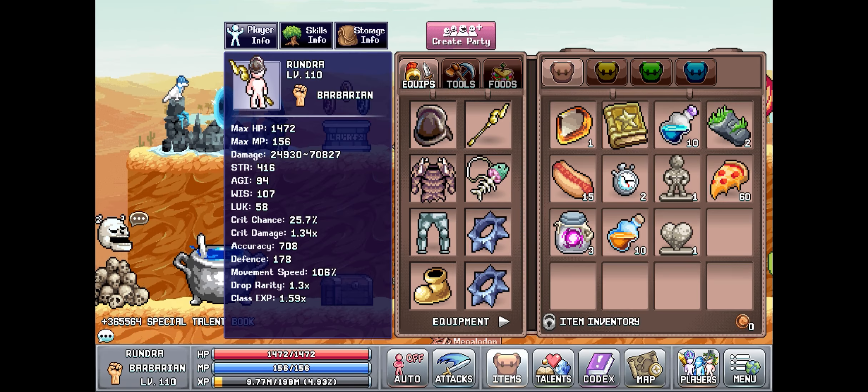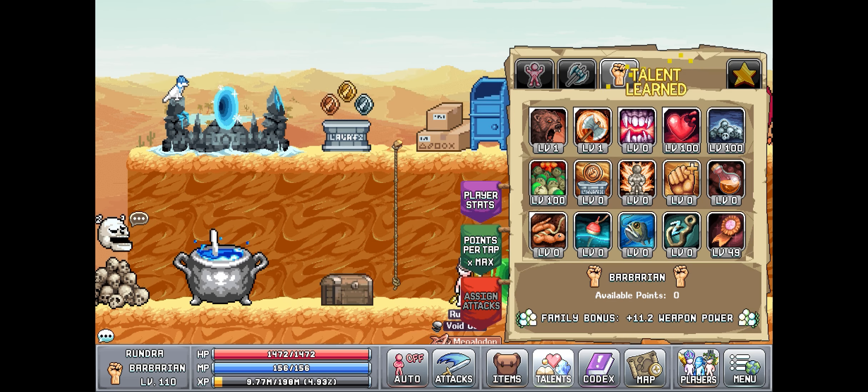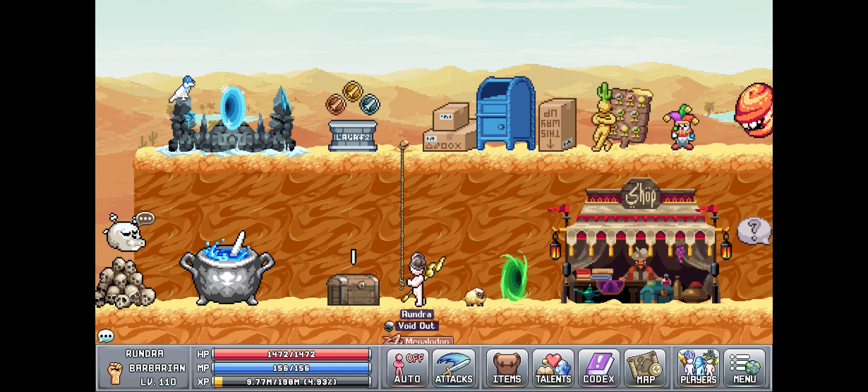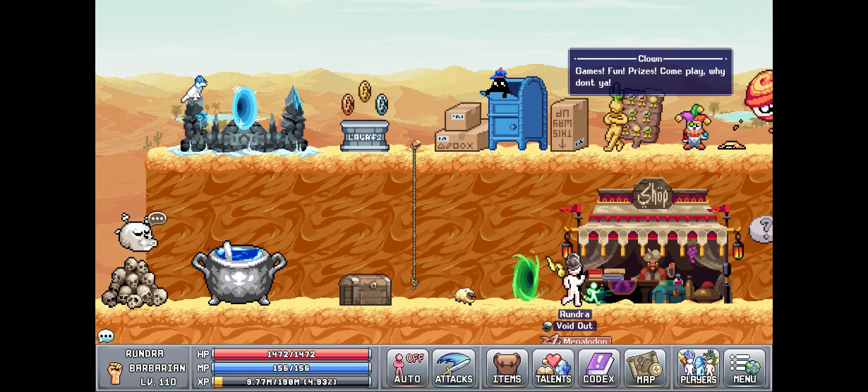Like I said last episode, I ended up buying the special talent book. It's not really that useful right now — I think I get like maybe 3% or 5% because I can't really clear the boss as of right now, but later on it's definitely going to have its uses.